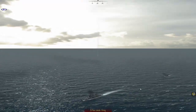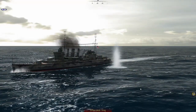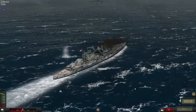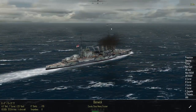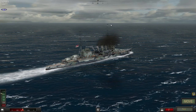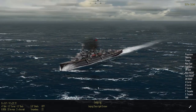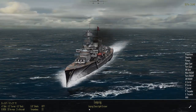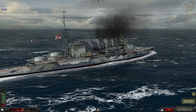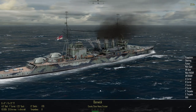A light cruiser versus a heavy cruiser — this is going to be a bit of a matchup. What guns do we have? We have eight-inch guns. What does the Leipzig have? She has just 5.9 guns. So she's got nine 5.9s and we've got eight eights — yeah, we're slightly heavier.